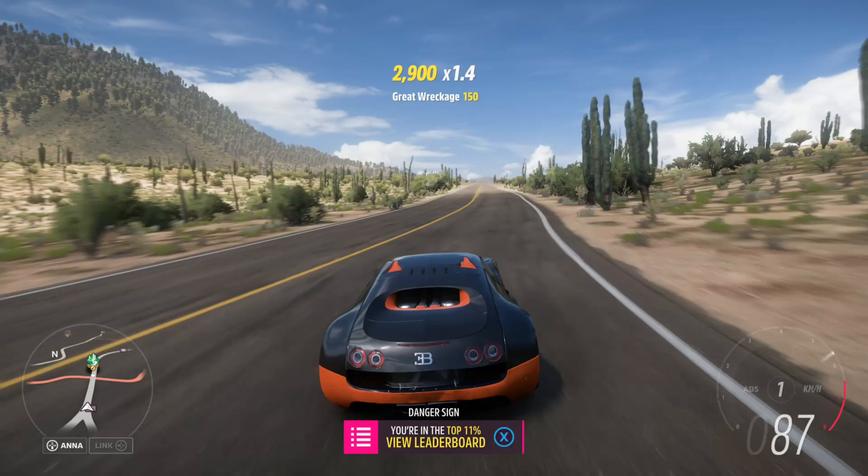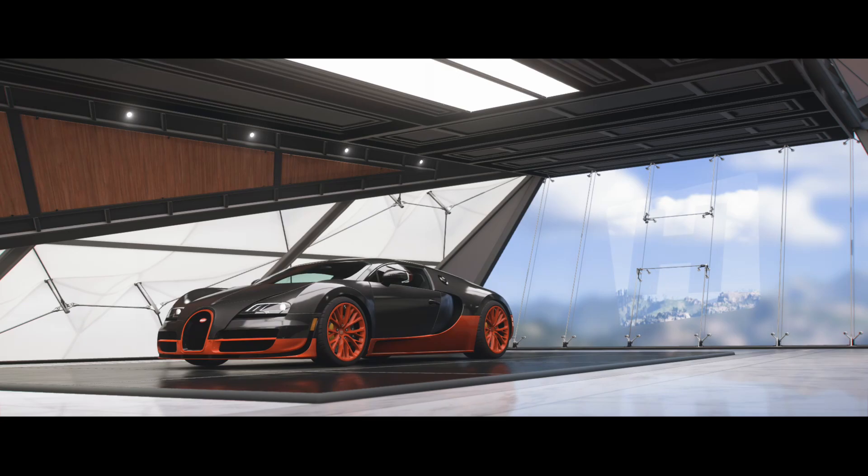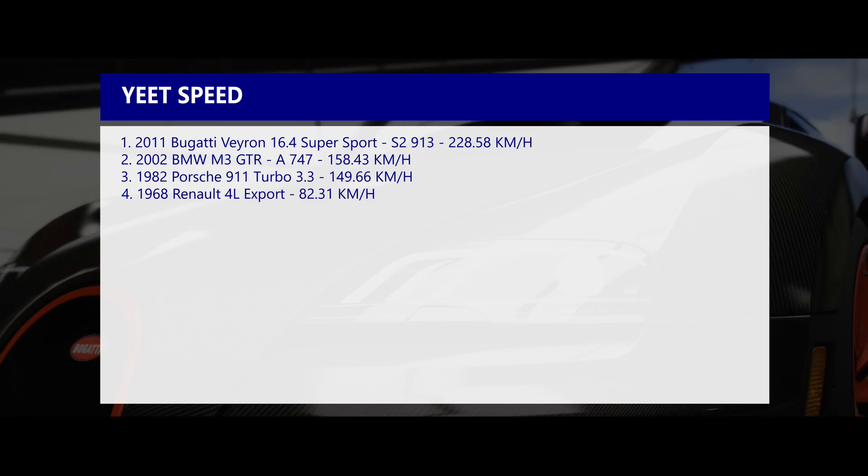Now let's switch back to the leaderboards and see where the Bugatti stacks up. With such groundbreaking speeds, the Bugatti Veyron sits comfortably at the top of the leaderboards. Oh yeah — I also forgot to mention, the engine has four turbochargers, because why not? Thank you for watching. Next time we will see what happens when a cyclist decides he needs a car to get his cheese.